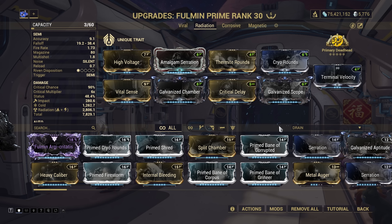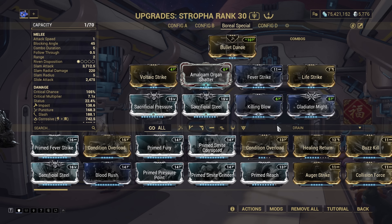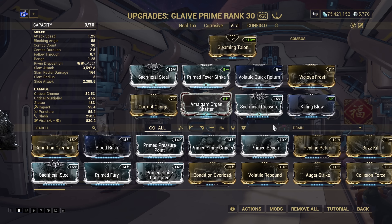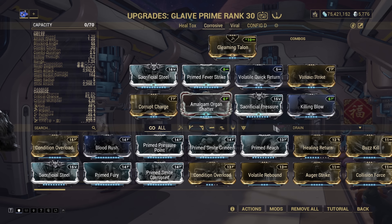It also has no ammo issues, another bonus for those on lower tiers. For the Stropher, the entire goal is having a corrosive heavy attack for Boreal's Aerolist specifically. I broadly would not recommend melee against the Archons otherwise, as they're very mobile and can make getting hits in a pain overall. For Glaive Prime, it's a slash monster. It's expensive to buy due to being vaulted, but if you have one, it'll make short work out of most non-Archon units. If you have Viral Procs from another source, swap in to Corrosive or even go for Toxin and Lifestrike for a healing combo.